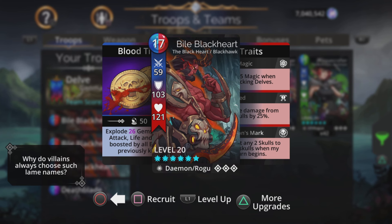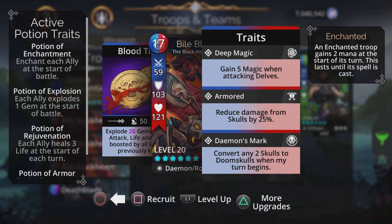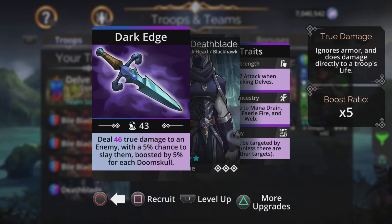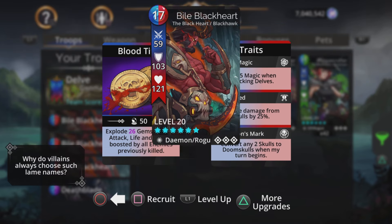Bile Black Heart explodes half magic plus one gems, then gains the same amount of attack, life, and armor, boosted by all enemies previously killed. One of the main benefits is his third trait: convert any two Skulls to Doom Skulls when his turn begins. With three of these, that's changing six Skulls to Doom Skulls each turn — really cool. This boosts the chance of Deathblade getting that automatic kill. So the strategy is: get Deathblade charged up, do that true damage, and have that percentage chance to kill when there are plenty of Doom Skulls on the board, courtesy of Bile Black Heart.